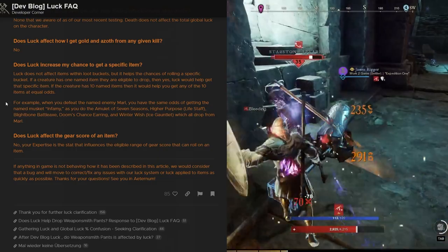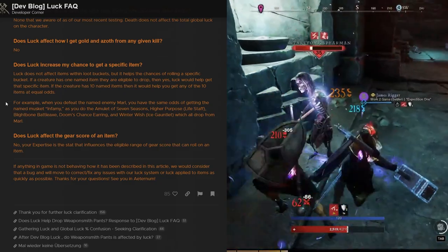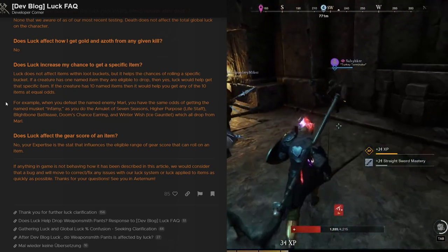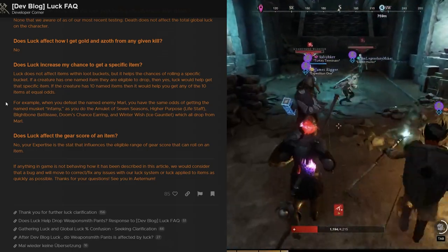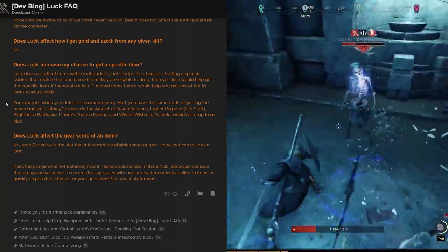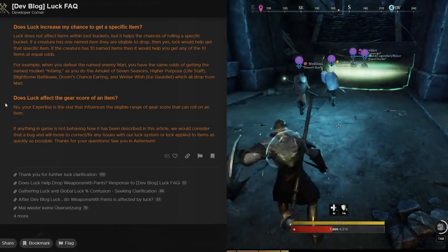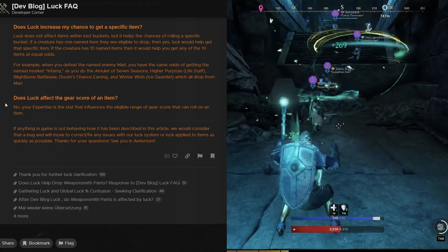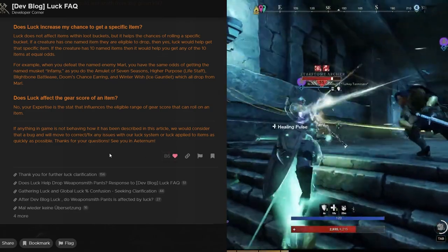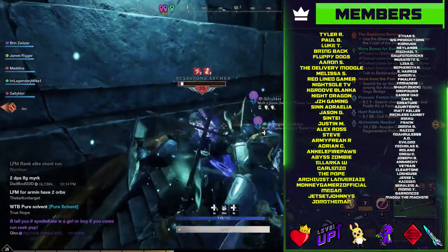If a creature has one named item they are eligible to drop, luck would help get that specific item. If a creature has 10 named items, luck would help you get any one of the 10 at equal odds. For example, when defeating the named enemy Marl, you have the same odds of getting the named musket Infamy as any other item — the amulet, life staff, battle axe, earring, or ice gauntlet — all drop from Marl. Does luck affect gear score? No — your expertise is the stat that influences the eligible range of gear score that can be rolled on an item.